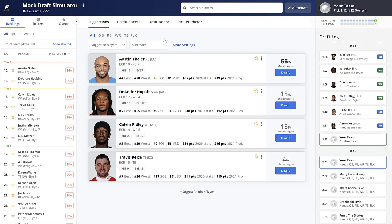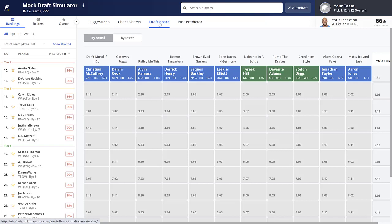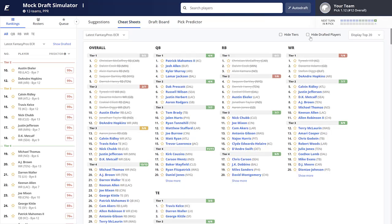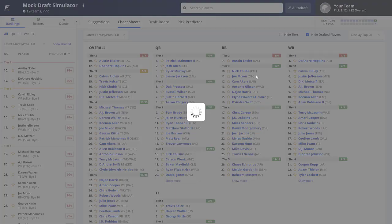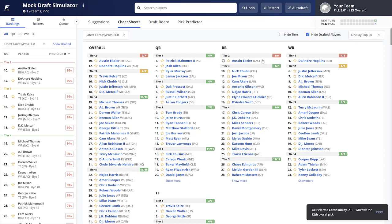We're on the clock selecting from the 12th overall position. I want to stress I'll be pointing out what players I would normally select, because the exercise is to judge the validity of this strategy and potentially poke holes in it — anytime you go into a draft with a predetermined strategy you might ignore the best overall player. In this case I would take Austin Ekeler 10 out of 10 times, but since we're going zero running back, I'm going with my highest-ranked pass catcher left on the board: Calvin Ridley.